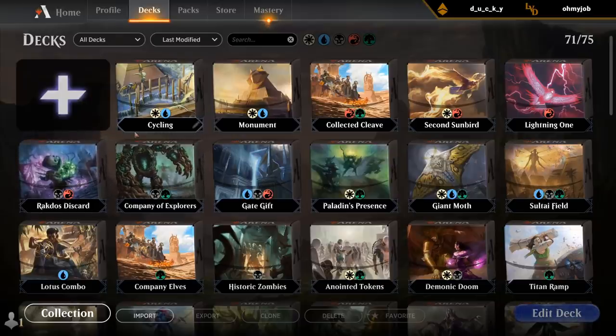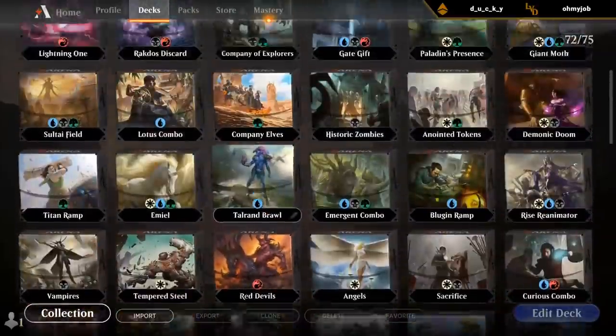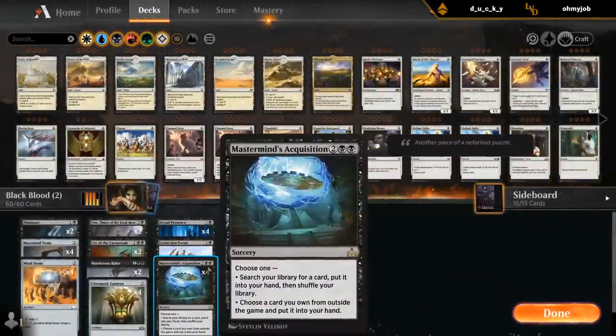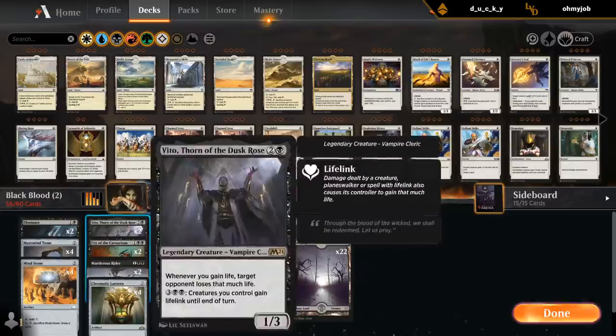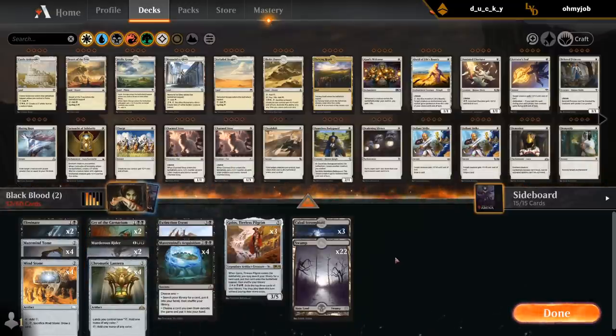I should maybe start by importing my mono black veto deck from a couple weeks ago. Yeah, that's the one. So let's clone this. It's essentially going to be the Exquisite Blood Veto deck without the Exquisite Blood Veto combo and with a few different cards in it. We'll use this as a starting point.